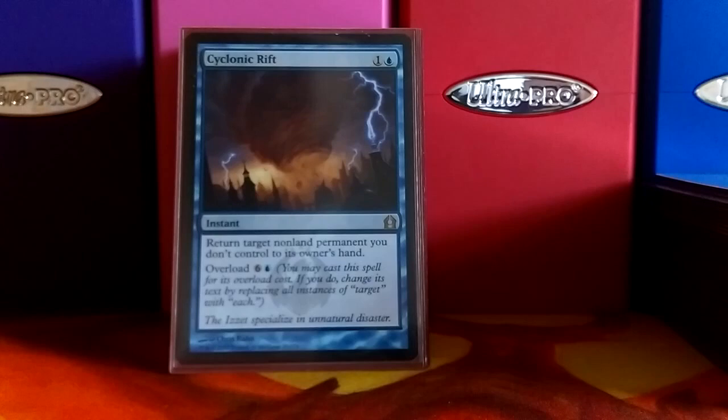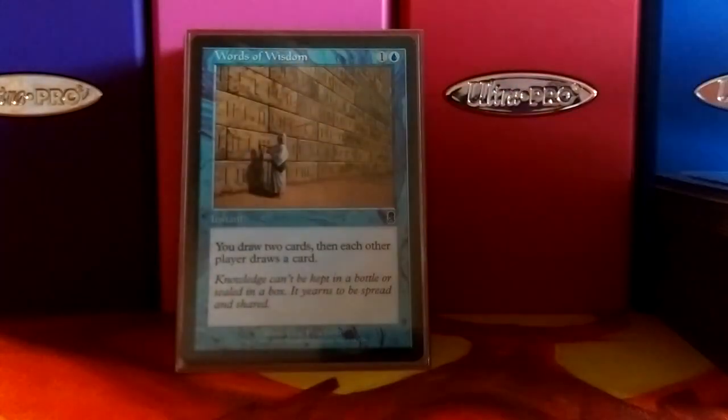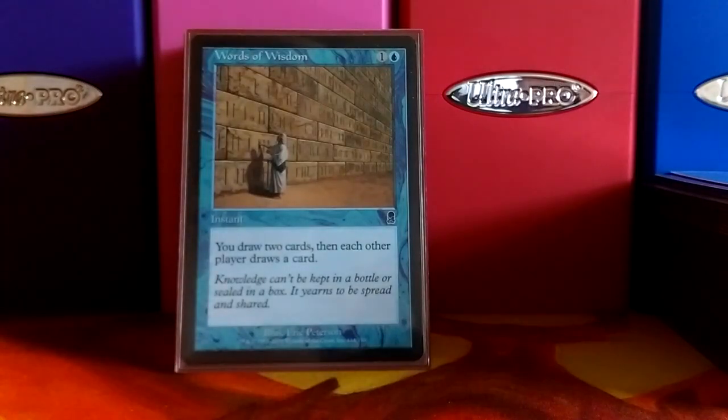Cyclonic Rift — it's always fun to cast this, overload it, and then cast a Wheel of Fortune. People don't like that, but I find it fun. Words of Wisdom is just another little draw spell. I thought it was flavorful, so I threw it in here — you draw two cards, and each other player draws a card.